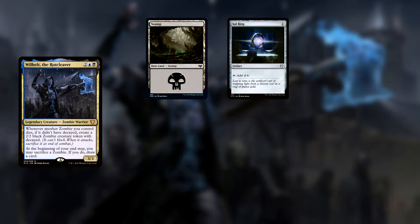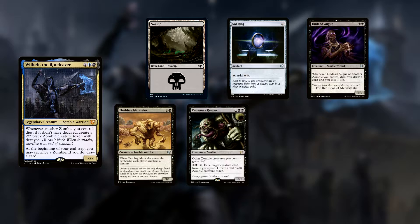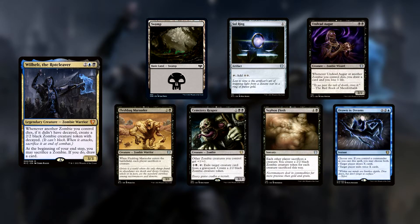Jim's opening hand contains a Swamp, Sol Ring, Undead Augur, Fleshbag Marauder, Cemetery Reaper, Siphon Flesh, and Drown in Dreams.